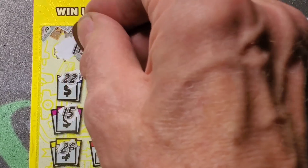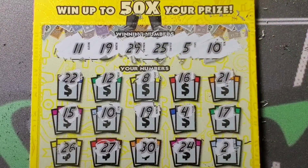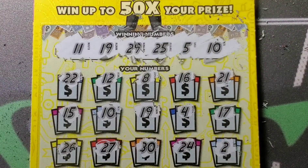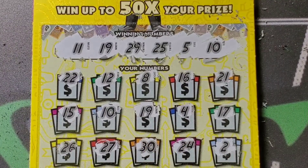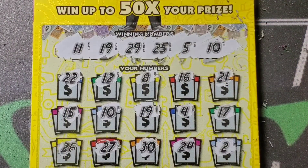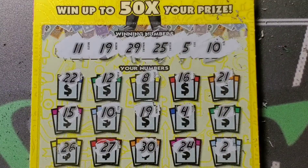First ticket: we have a 10, no symbol. Can we find a matching number? 10, 10, 10 — yes we did! First ticket win. Do we have a 5, 11, or 19? We have a 19 right next to the 10. That's good. We have a 5? Or an 11? No, no 5, no 11. No 25 or 29. 10 and 19 — side-by-side winners.